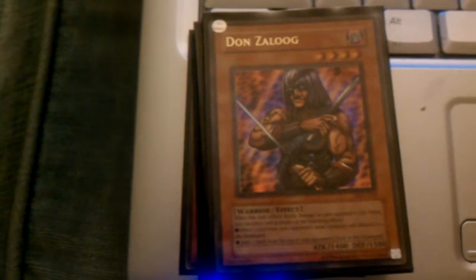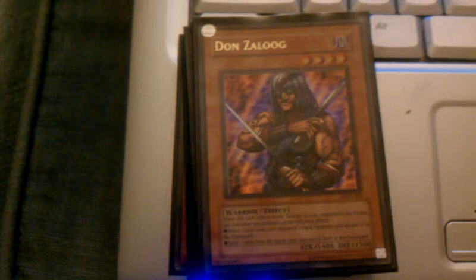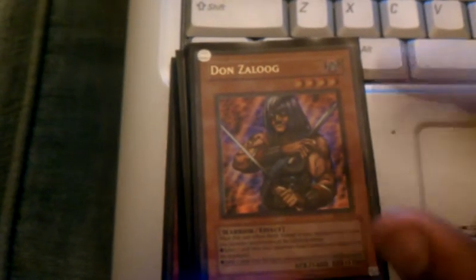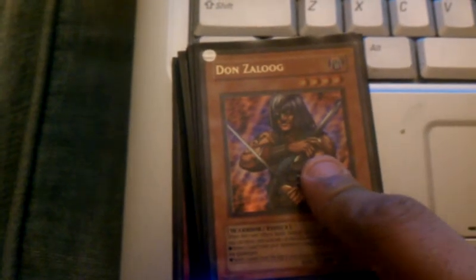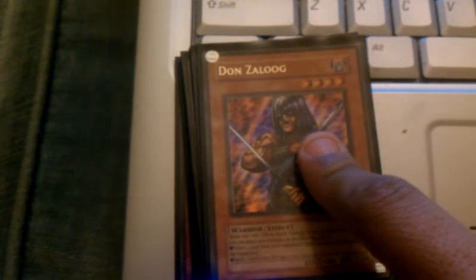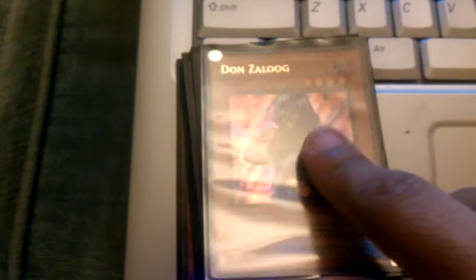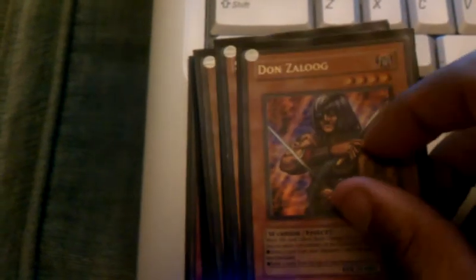Don Zaloog — I'm actually considering taking him out. You remove him from play and they get his attack, but I actually like his effect. Just in case I'm fighting fairies and they have Hyperion or Kristya, I can hopefully get the chance to discard them from their hand, or I can look at the top 2 cards from their deck, which is also pretty nice.